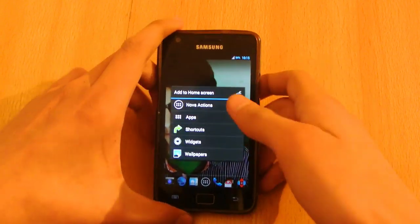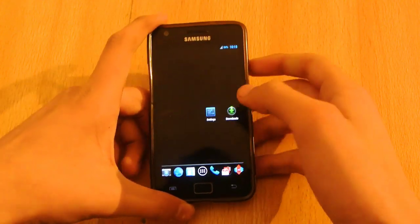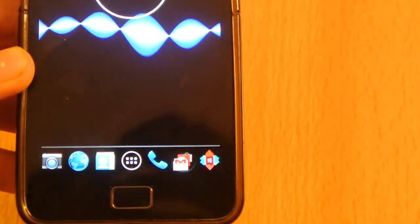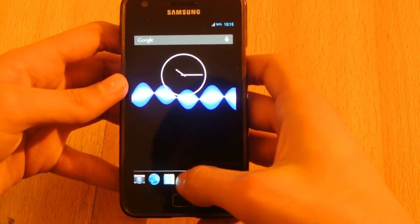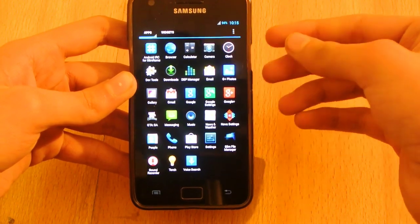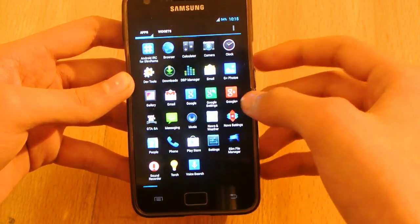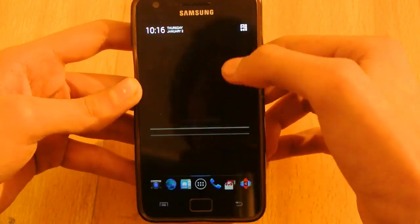So this is the ROM actually, let me just change the wallpaper here. Okay, so this is the live wallpaper. Now this is the SlimBean ROM and you can pretty much notice that this ROM is using the Nova Launcher — you can see the Nova Launcher icon — so Nova Launcher is the default launcher on this ROM. It is running in tablet mode, the icons are scattered with a lot of space, but you can change that in the Nova Launcher settings.